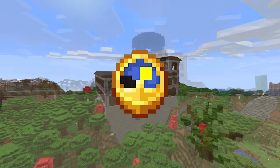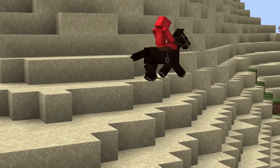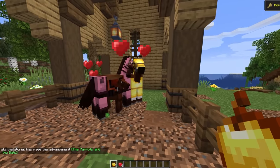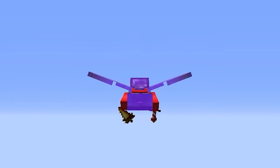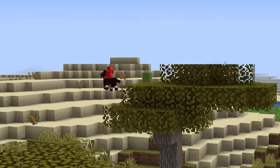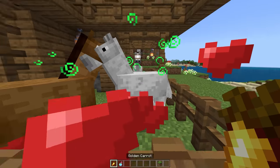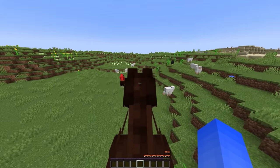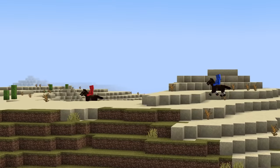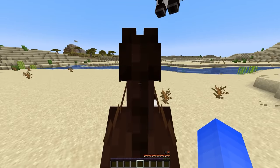Number seventeen. Horses aren't the most ideal form of travel — you have to spend time painstakingly breeding for the right stats, only for your special steed to max out at a speed slower than the elytra. Unless you're on Bedrock. There's a bug where if you give the parents a potion effect like speed and then breed them together, the offspring will continue to be faster. Do this for a couple of generations and you can get some supercharged horses. At that point, they're hard to use for a completely different reason.